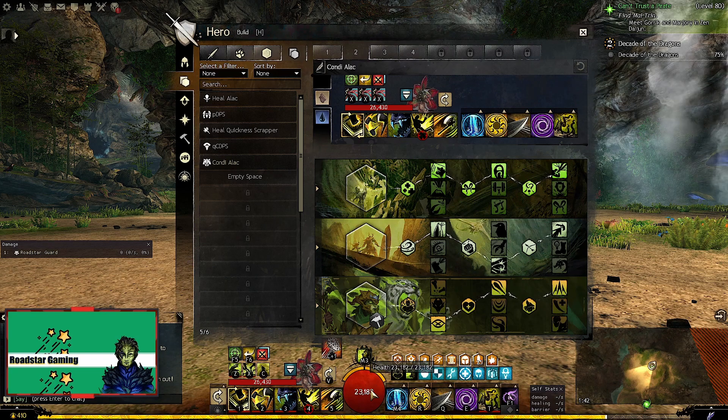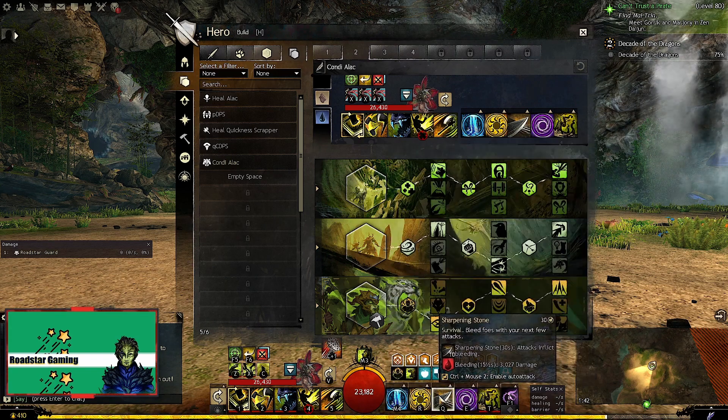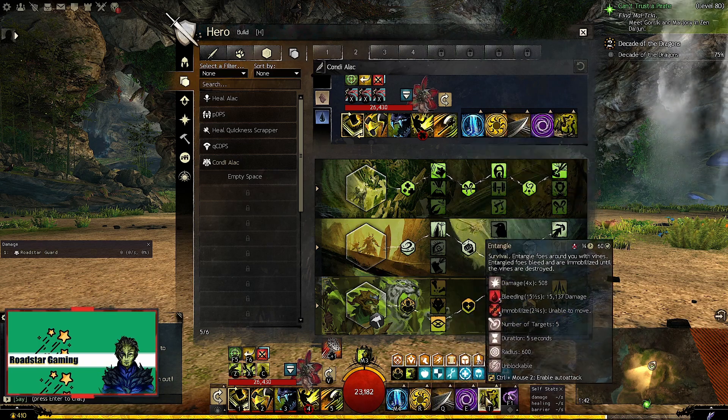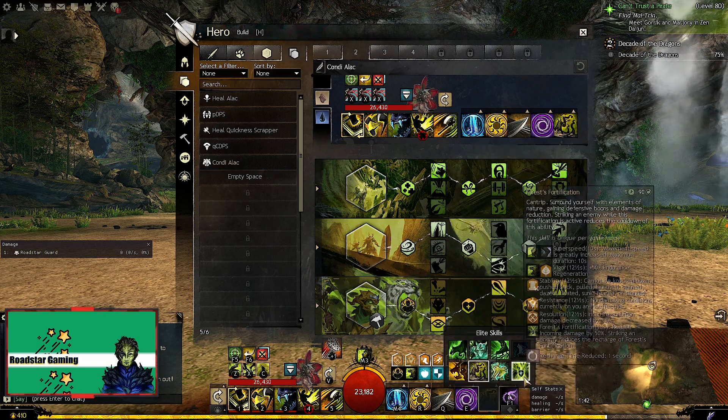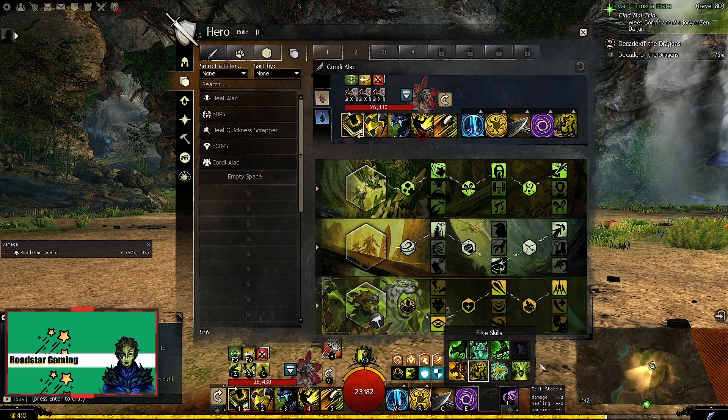As for the skills, we go with three spirits — I chose Water, Sun, and Storm — Sharpening Stone for more bleeding, and Entangle for even more bleed. But if you need stability you can switch it for Forest Fortification.